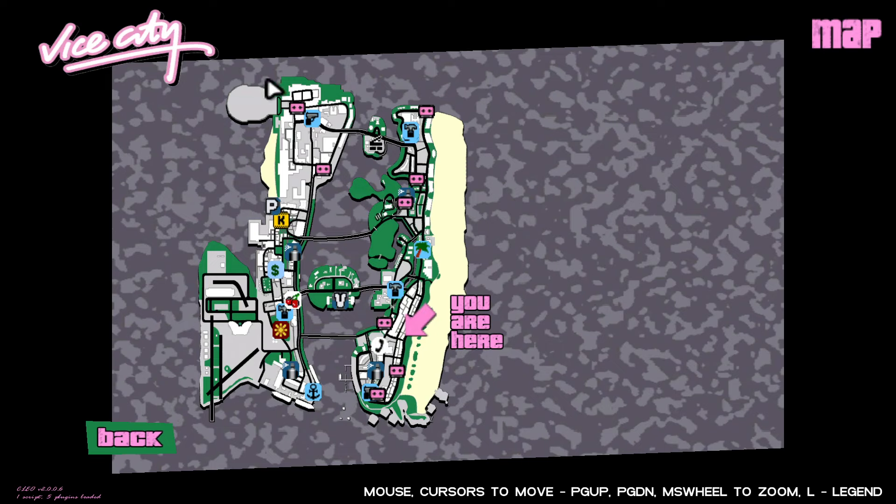On the western island — Vice City Mainland — going generally north to south, we find Downtown, followed by Little Haiti, then Little Havana, and to the far south is Vice Port. Off to the west, there's Fort Baxter Air Base and the massive Escobar International Airport. That's a collection of all the neighborhoods. Let's take a look at the wiki as we read about our starting location, Ocean Beach.